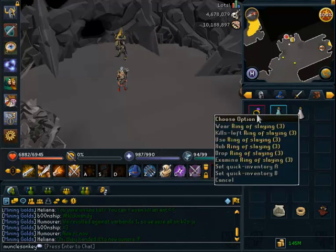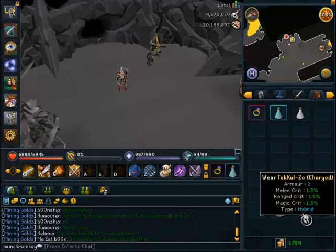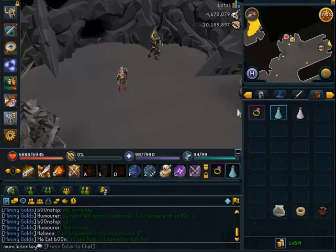They also drop a few Swordfish that you can pick up and eat if you don't have the Soul Split curse unlocked. Just an Extreme set for doing slightly better damage, a Ring to Bank, and of course the ever-handy Charm Collector.